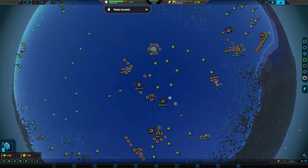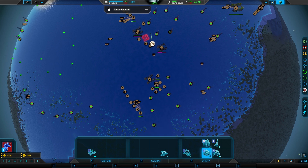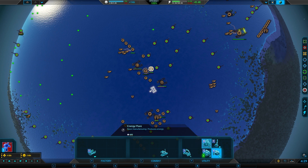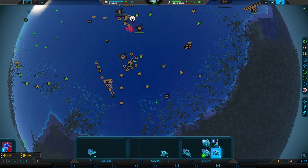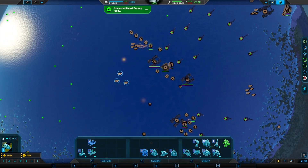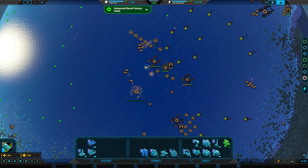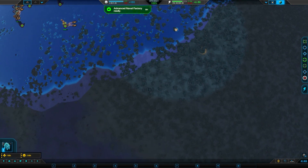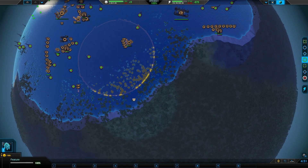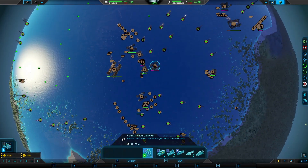Is he only usable on water? That's interesting. That guy can only be usable on water, and that's it. A little bit weird. Maybe he can go online? Yep, he can't go on land. That's not good. Reclaim all the trees in the area, I guess. He can't even reclaim these trees? Why am I even building these things?